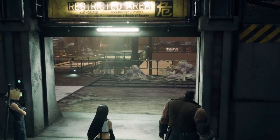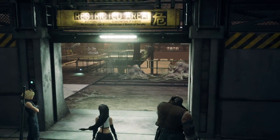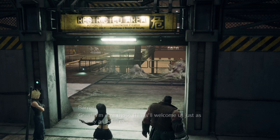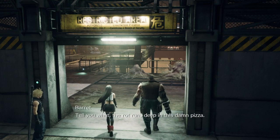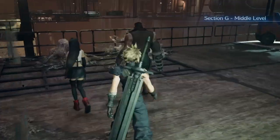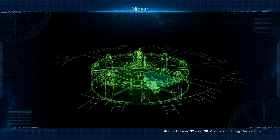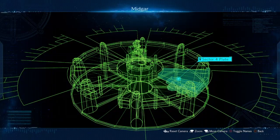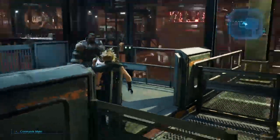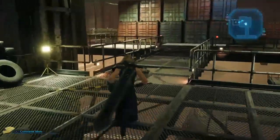We're back here once again in Chapter 7 in the reactor area where we have to turn on all of these different reactors. This is a huge maze area where you can easily get lost navigating it your first time. But luckily for us, the location for this lovely accessory is actually going to be at the very last reactor.